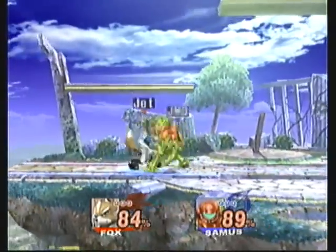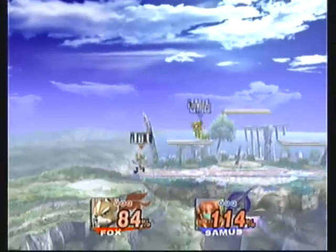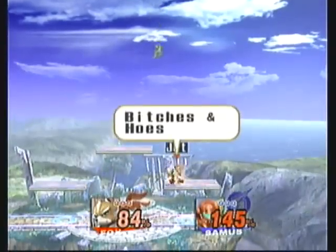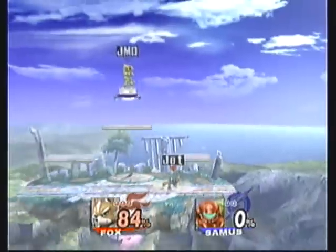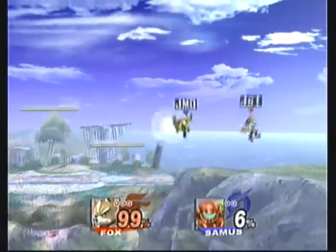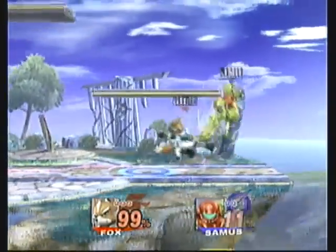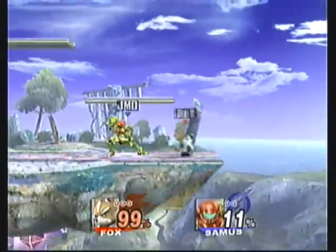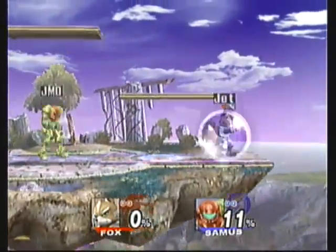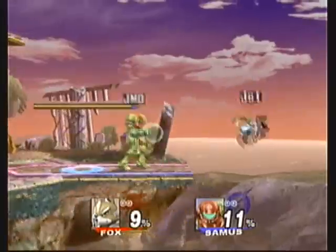There goes my phone ringing — not part of the match. Got a good couple of dodge rolls into a throw. Do I get him here? Yes! Forward air is a great attack to use while you're jumping up, because that's the most likely time you'll get the full hits. And I just got killed with a forward smash — I didn't really DI there, so my own fault.